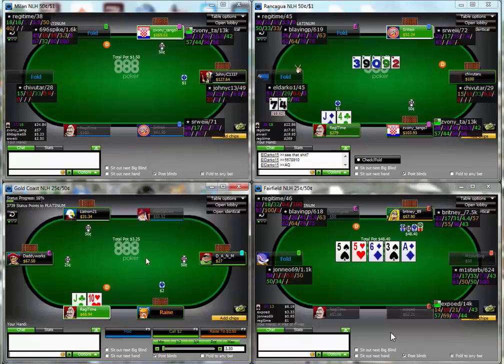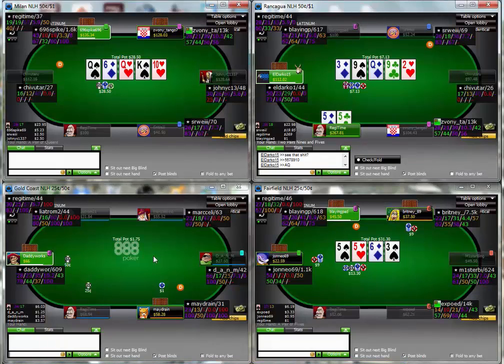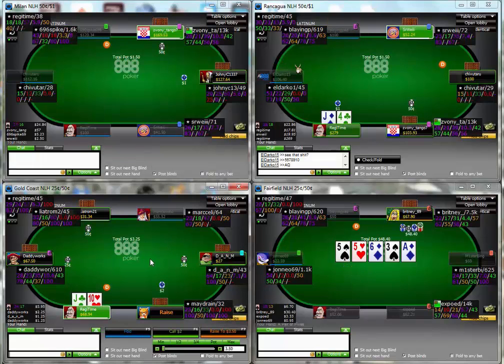Going back to this hand here against this guy again - I was just checking because it's going to be hard to get value. He doesn't fold to c-bets and I don't particularly want to bloat the pot with pocket fives and then get blown off it later on if we bet the flop, bet the turn, and then the river comes and we couldn't go for value. So I probably would have ended up check-folding things. I just decided to keep the pot small trying to get to showdown, and then because I've kept the pot small it means I can check-call the river and pick off his bluff really quite easily - because we managed to successfully keep the pot small.